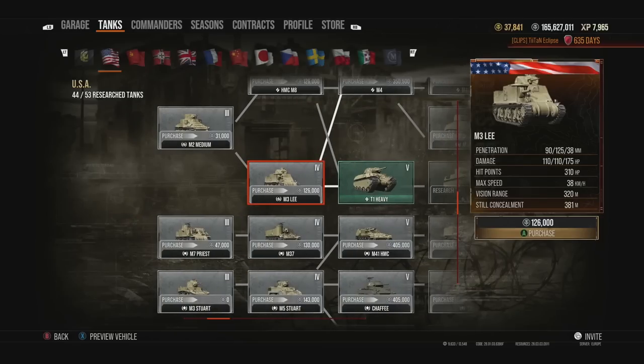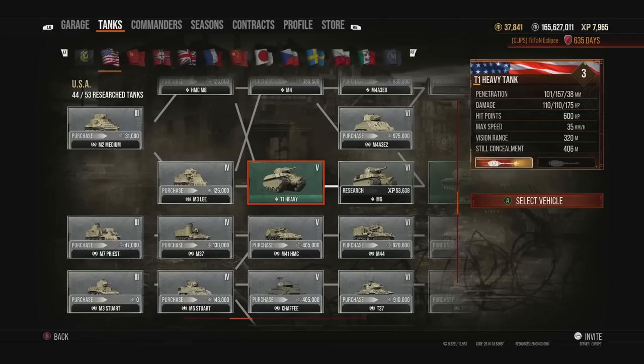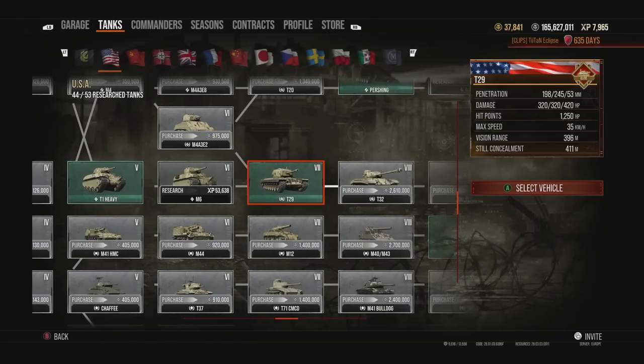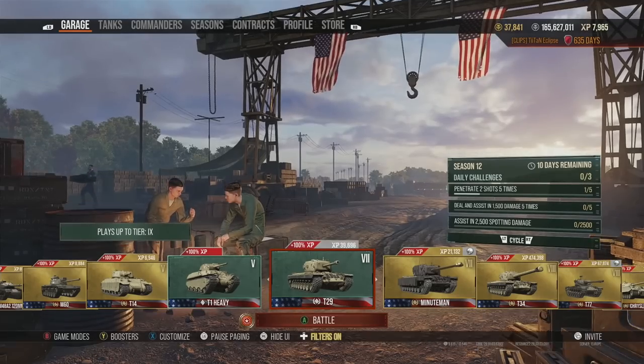Moving down to the heavy tank line: the M3 Lee is a very bad tank, though I actually enjoyed it somehow. Then comes the T1 Heavy, which is amazing — it's been revamped to use the multi-turreted system now in World of Tanks Console. It can definitely carry games by itself thanks to hit points, gun quality, and rapid-fire nature. Then the M6, which is also a really strong and competitive tank. Both lead on to probably the best tier-for-tier tank in the American heavy line: the T29.